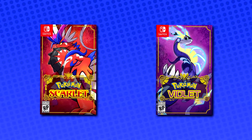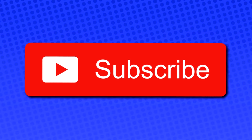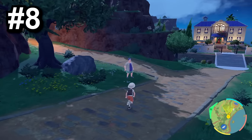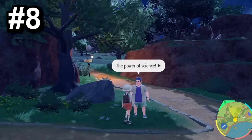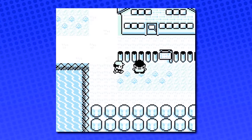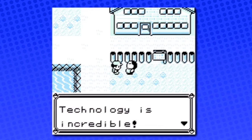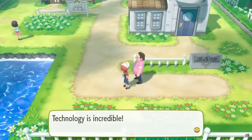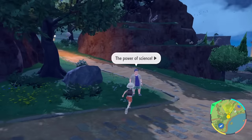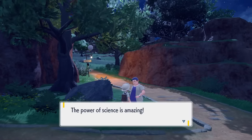If you want to enter a giveaway for a free copy of Scarlet and Violet, just subscribe, watch to the end of this video, and comment what your favorite secret was. And there's a recurring NPC who appears in basically all the Pokémon games — his first appearance is outside Professor Oak's lab in Generation 1, where he thinks technology is incredible. The most well-traveled man in all of Pokémon returns in Gen 9, this time to tell you that the power of science is amazing.